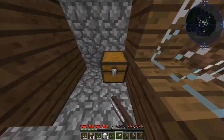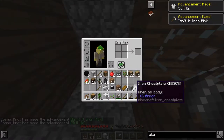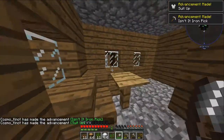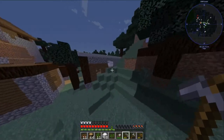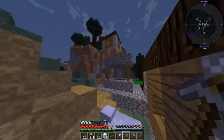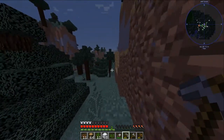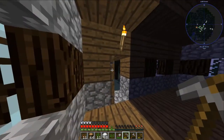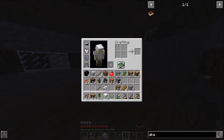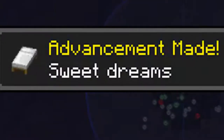Let's see what this box has. Oh, this is useful — I don't have to build a pickaxe. There's a nice house that I can take over. Your house is now mine. There we go — survived our first night.